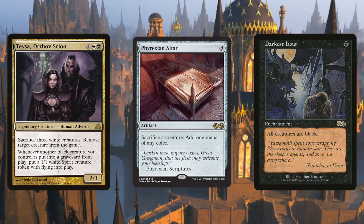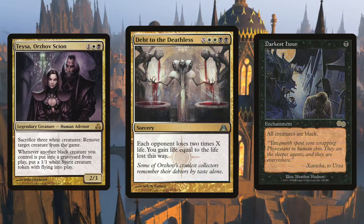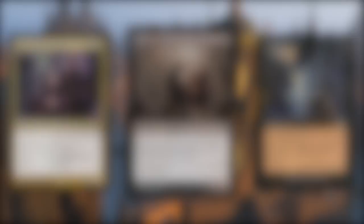With infinite mana, there are a lot of fun ways to win. For Teysa and your Orzhov flavor, why not Debt to the Deathless? Each opponent will lose two times X life with this card. Or just have a Blood Artist chilling on the field — whenever one of these spirits dies, target player loses one life and you gain one life, winning you the game.